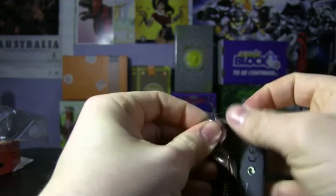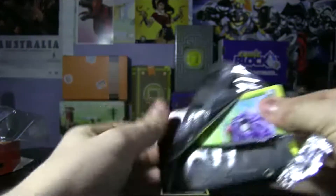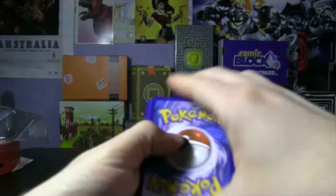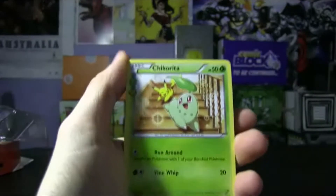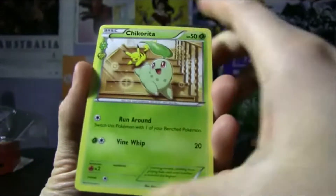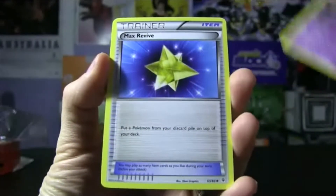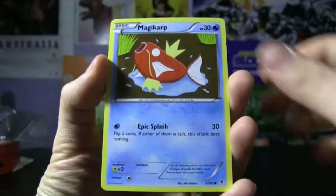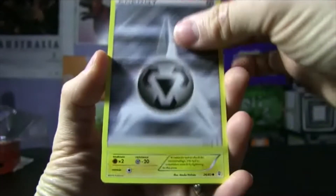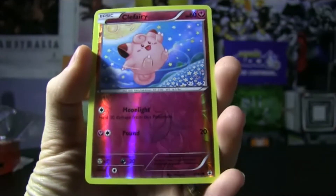We're going to open up the Charizard booster pack now, so hopefully this can redeem it. The seal is really stuck on there. All right, hopefully this one has the good three from the back. We have a really nice Chikorita — I actually really like that card. We have a Haunter, a Max Revive, Tangela, Magikarp, a Steel-type Energy, a Pikachu, and a Reverse Holo Clefairy.